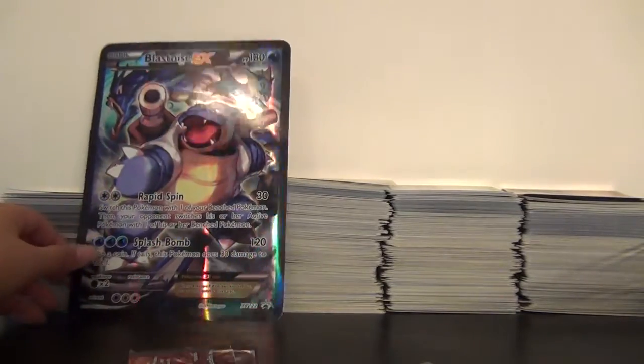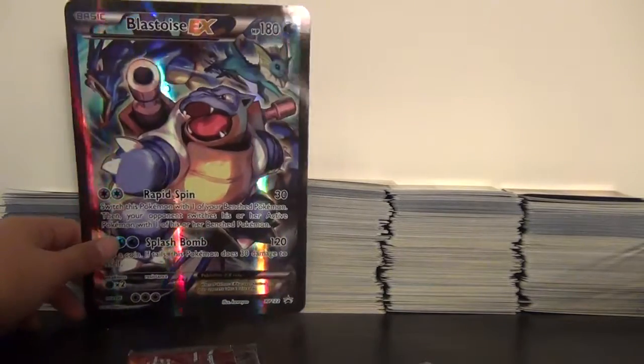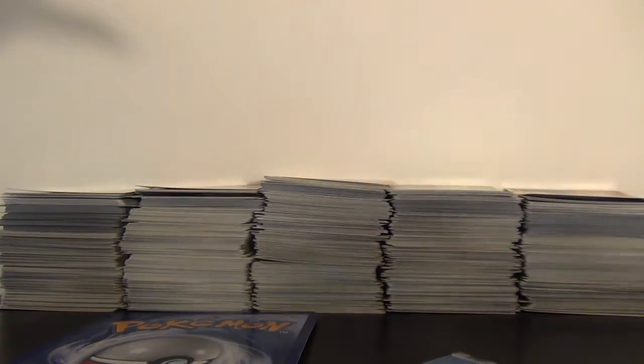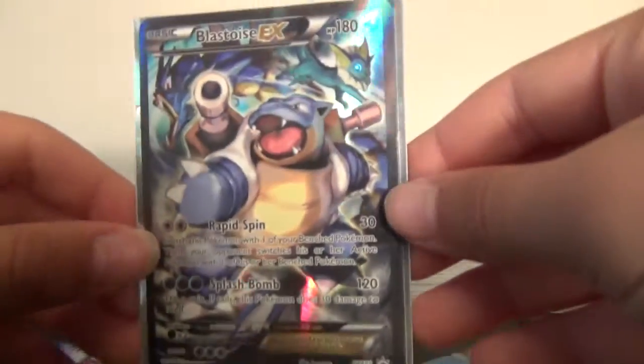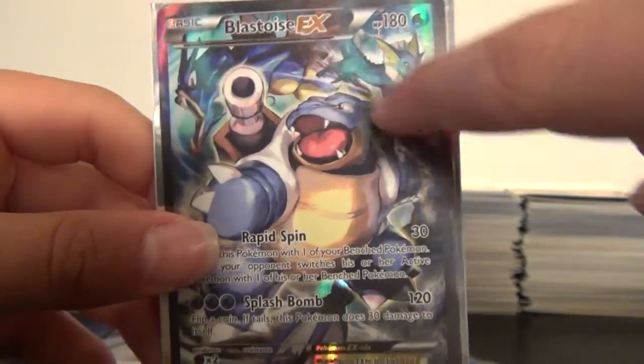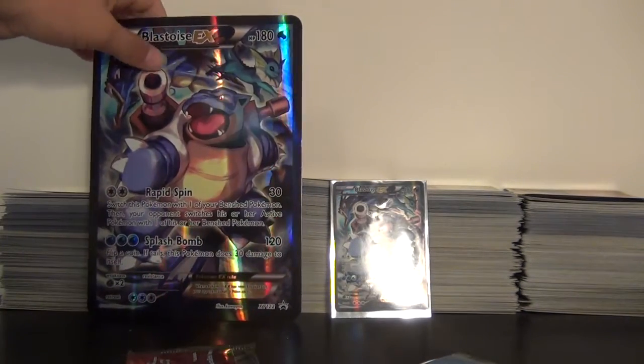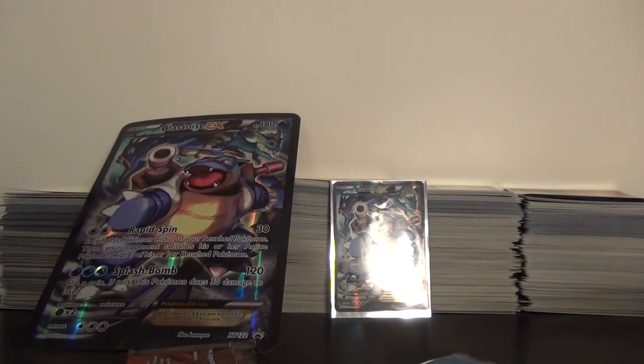It's a really nice promo right there — a jumbo card. Then you get this promo too. Here's the Blastoise EX Full Art promo. It's so amazing — there's a Vaporeon in the background and a Gyarados too. That's really awesome. And I got this on Amazon for retail price, so that's really good.